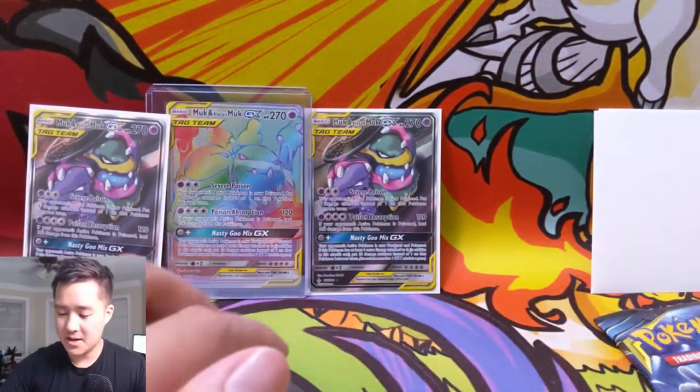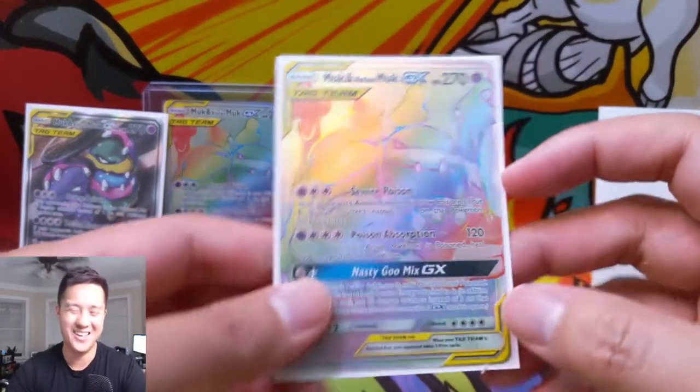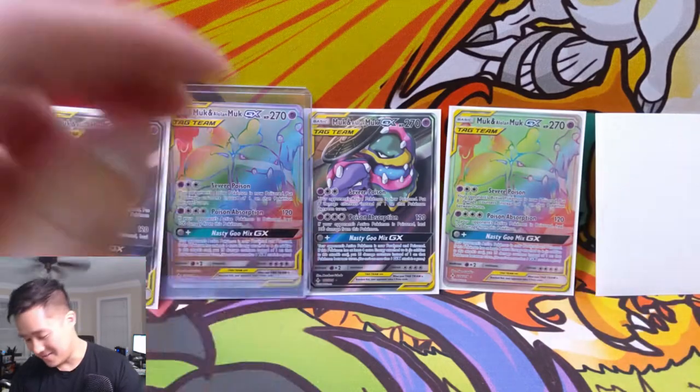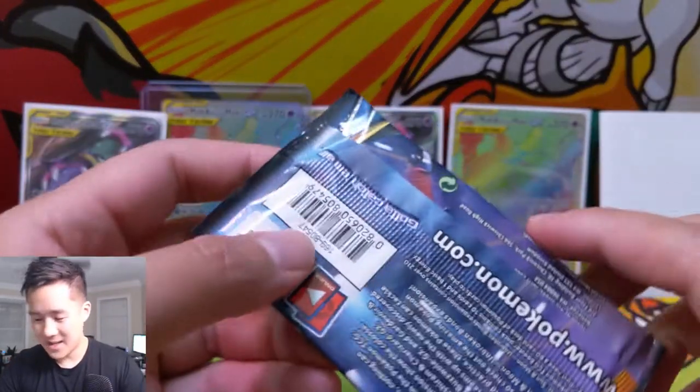The mail day is just going to have to save the day. Boom — another rainbow rare Muk and Alolan Muk! I love this card, in case you have not noticed. And why did I think I had five booster packs? It seems I only pulled four out.